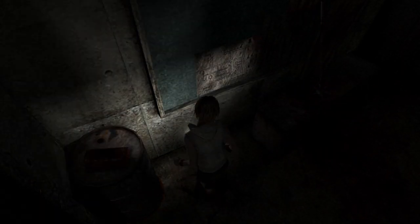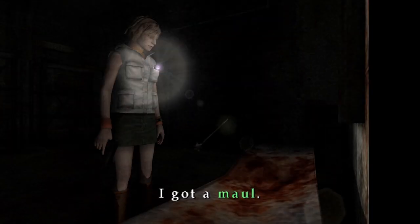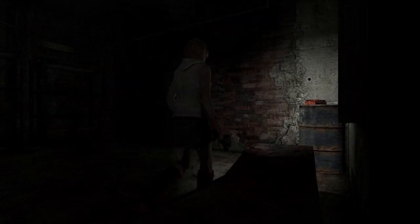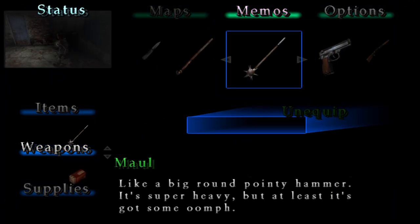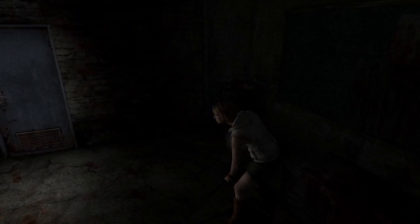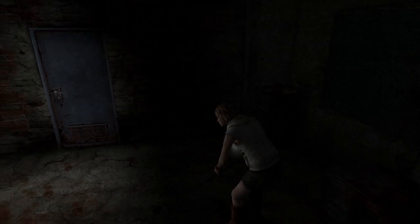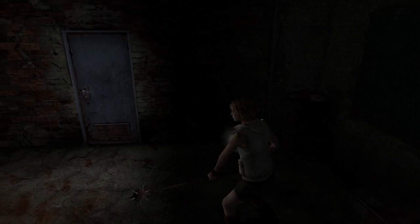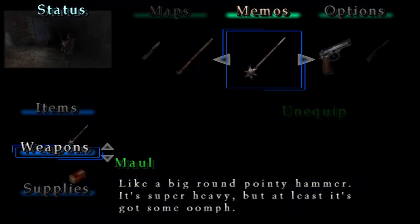I'm going to pick up the map right here — I got an underpass map. And right here there is a maul. This is basically this game's great knife. It's very slow, but it does have its uses — very situational uses. We will barely be using it at all, but it can be kind of useful during ten stars though.